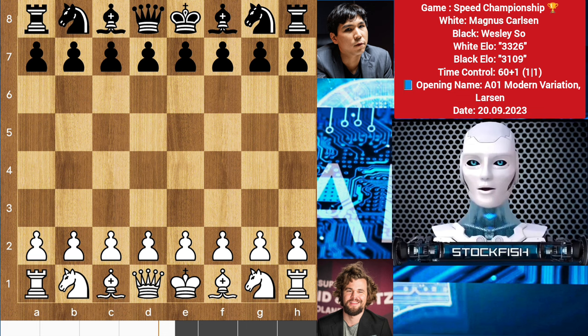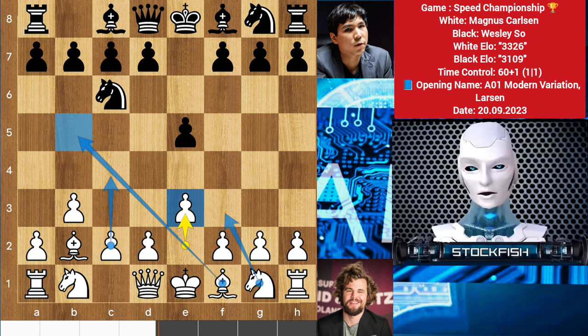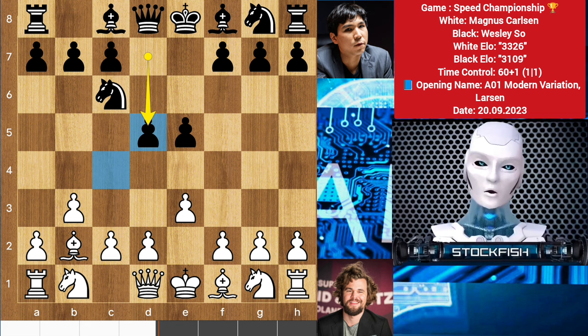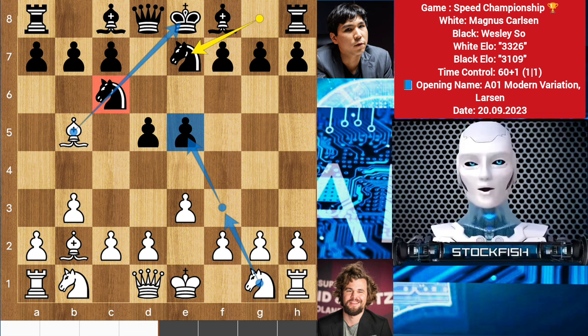Magnus started the game with b3. We have e5, bishop e2, knight c6, and e3. It is called the modern variation of Larsen where Magnus can consider moves like d5 to control the center, bishop b5, knight e7. Here Magnus can play knight f3 to target the pawn, taking advantage of the pinning knight.